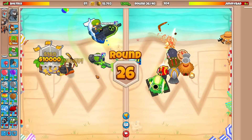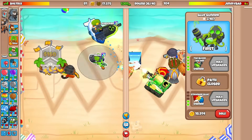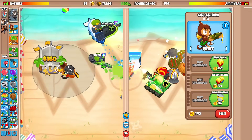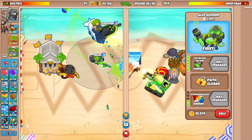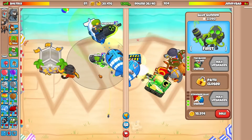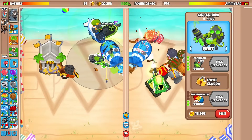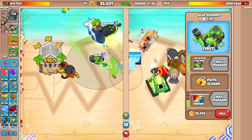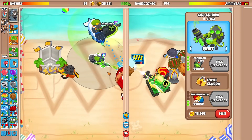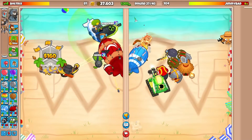He wanted the life advantage that bad? I'm not taking this strategy to round 40 anyway. Now we're in a pickle — if he sends DDTs or even a first strike, the balloon dissolver placement might have been better more towards the back of the map, but for now we're actually struggling to the AI. BFB? Why would you send that?